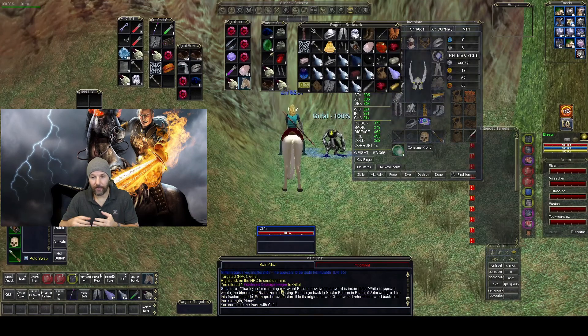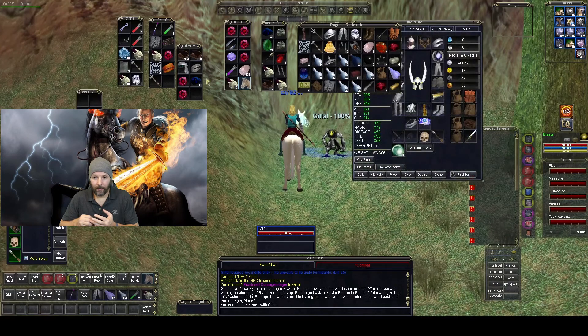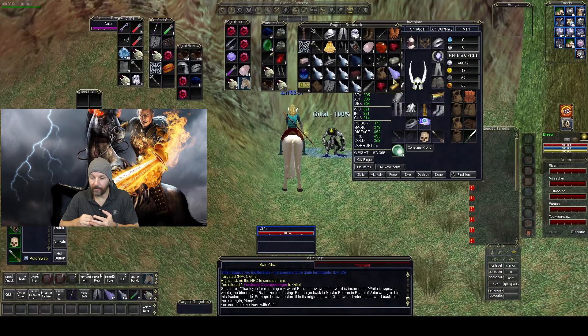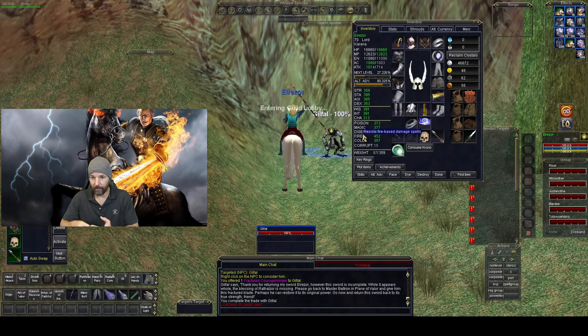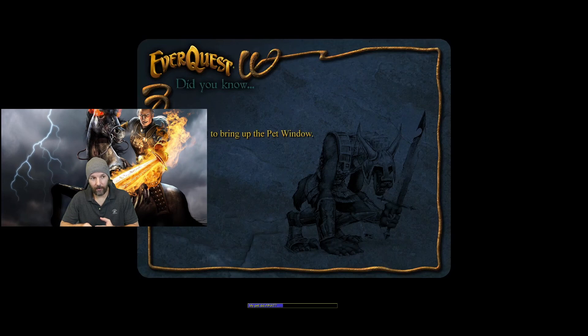He's in the southeast section of South Row, which we already know because we visited him before. There it is — he handed it back to my inventory. Then the final step: we're going to go all the way back to Plain of Valor and see Baltrin Worgers again, give him that Fractured Couragebringer, and that's all we have to do to get the Epic 1.5 flag so we can start the 1.5. The pre-quest will be completed. Pretty simple.